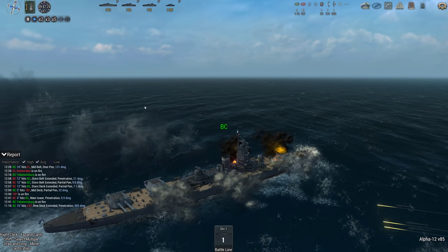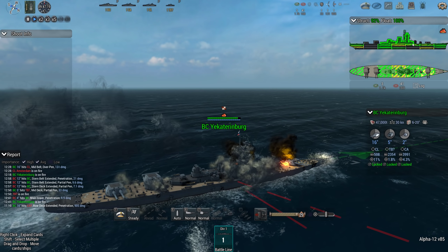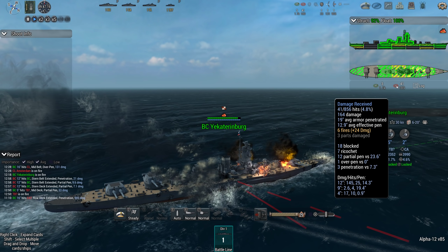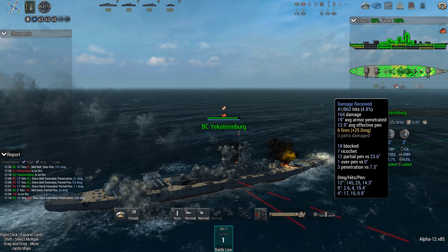All guns firing away. We've taken a couple of fire hits - it says there: six fires, 25 damage. That's really nice, and that is exactly where I would look to see fire damage and if I was causing any problems. It'll show you on the enemy ships if they're on fire - there we go - but only if they're identified of course.